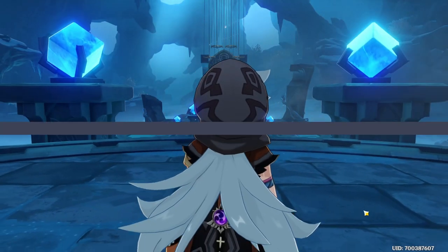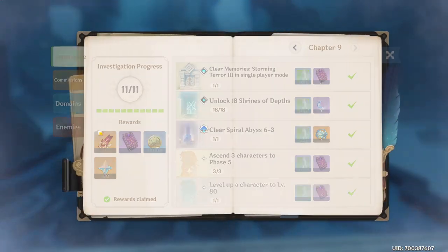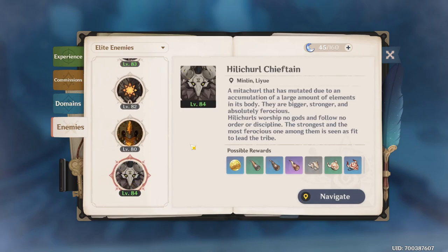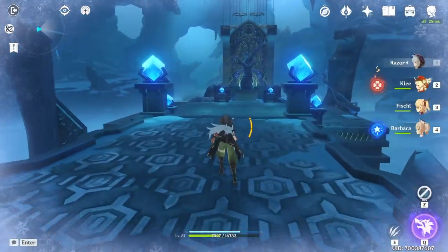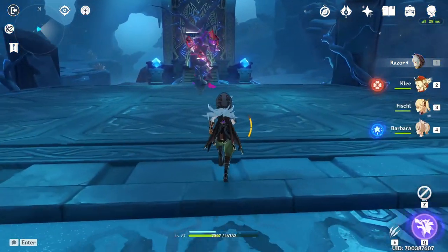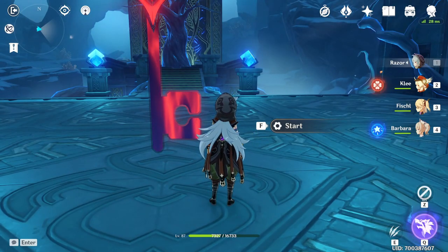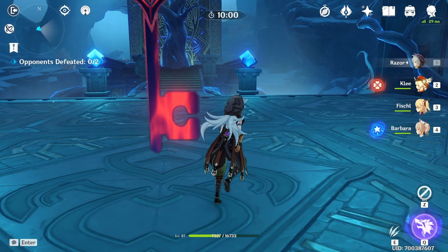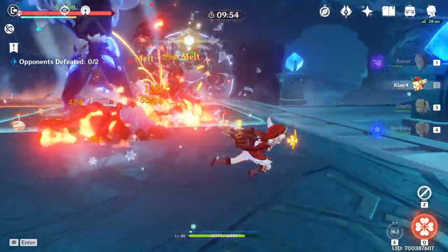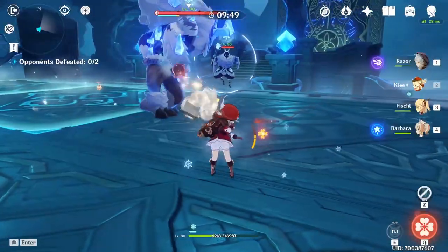On the final stage, the one I'm going to fight right now, we only have two enemies. One of them is an Abyss Mage — the cryo Abyss Mage, the ice one — and we also have that new monster that got added from the Dragonspine update, the cryo one. The Abyss Mage is going to be on the right side and the new enemy is going to be on the left side. Let's start right now — I'm just going to focus the Abyss Mage and try to take him down as fast as I can.